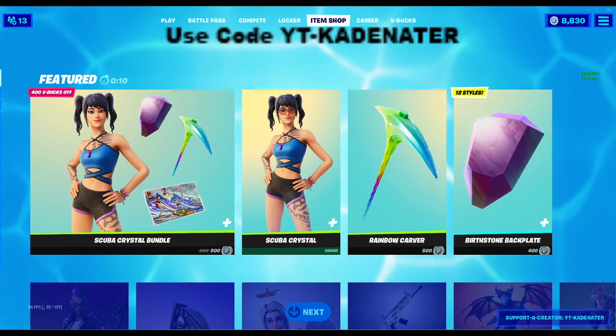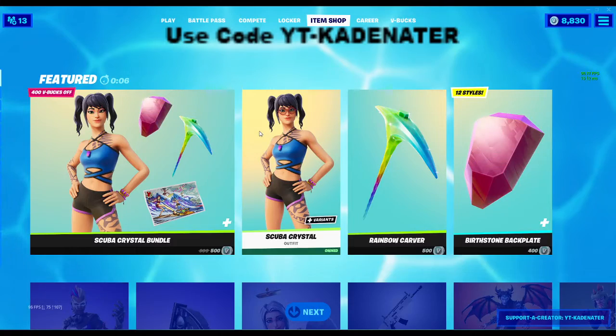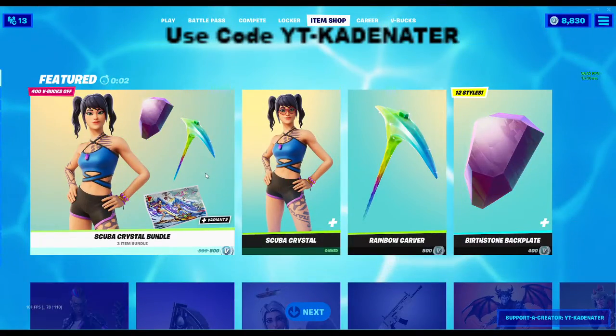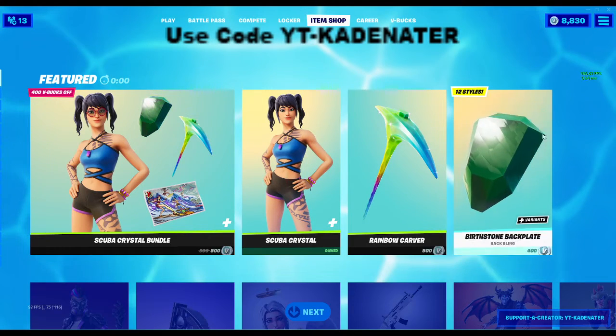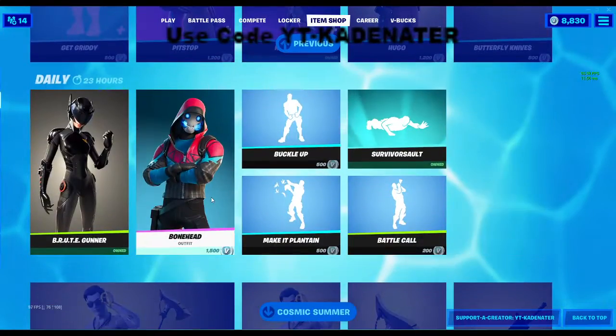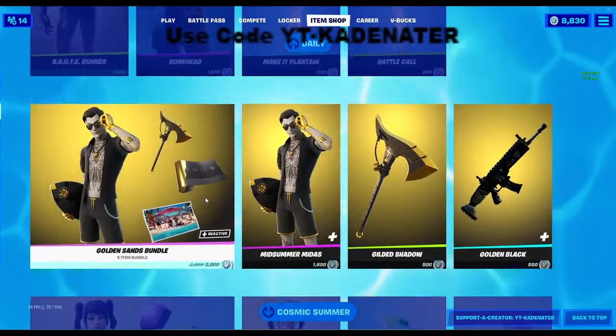What's up everyone, welcome back to my channel, I'm KidNitter back in another item shop review. I was a few seconds late but we had the Scuba Crystal in this item shop, and then a bunch of other stuff. Let's see what we're going to get tonight. I think the most style back bling — Summer Drift is back — and Barret Gunner.